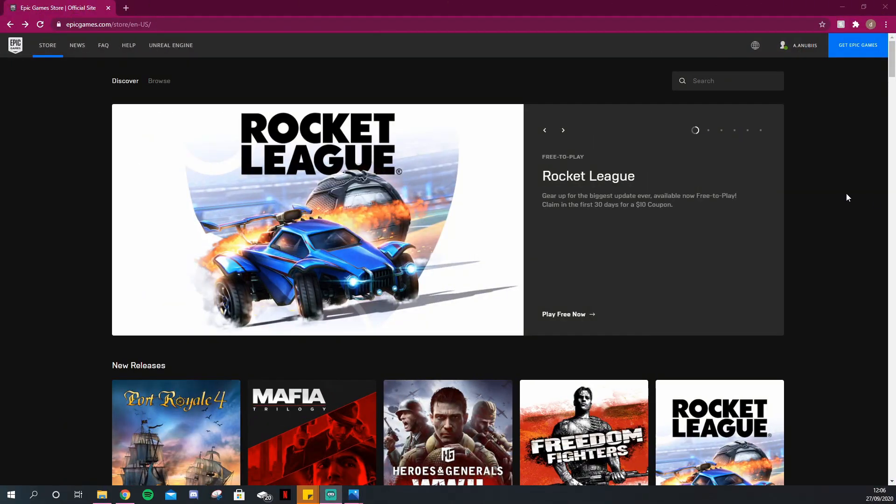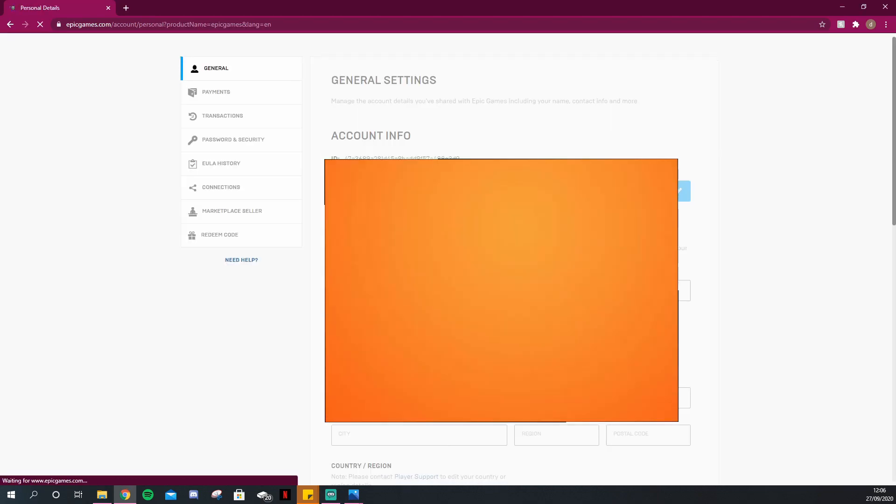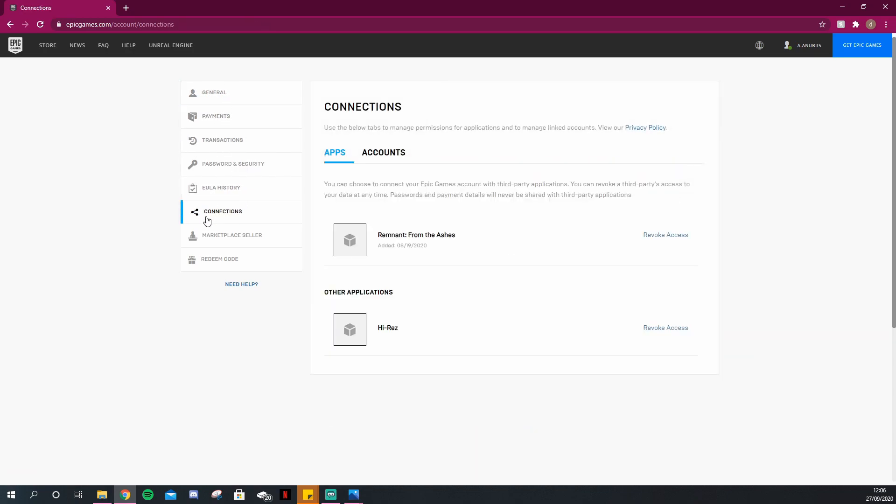To link your Twitch account, go over to epicgames.com on any internet browser, head over to your account in the top right, hover over that, and go down to account. After that you should be directed to this page and you will have to click on Connections on the left side of the screen.